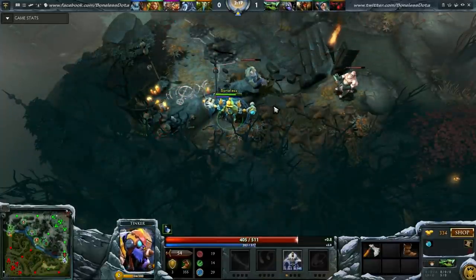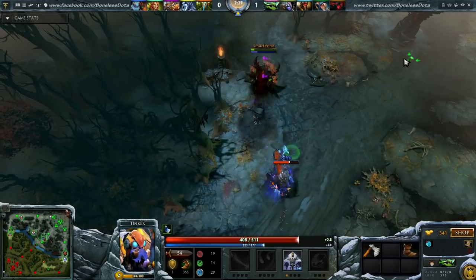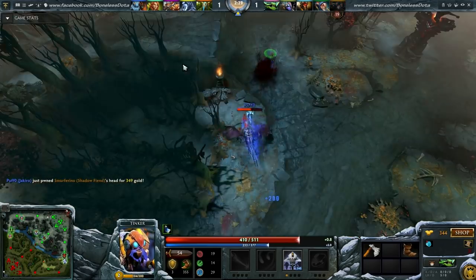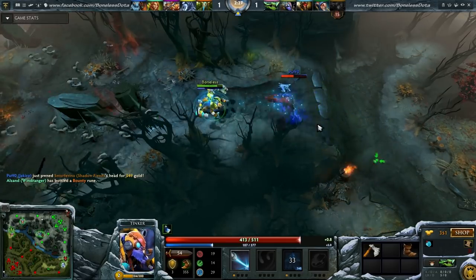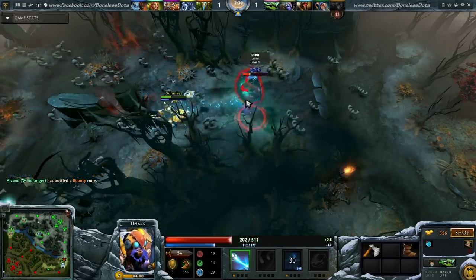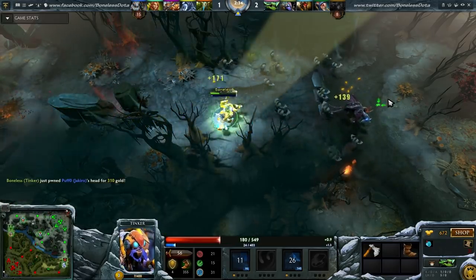Here is an example where I level up Laser as I see an opportunity to kill the twin-headed dragon who just ganked the Shadow Fiend on mid lane. I know the Laser animation is shorter than the Ice Path animation so I'm baiting him to the point where he thinks he can kill me with a double damage rune. If I had just put all my levels in March and Heat Seeking Missiles, this kill would not have been possible.